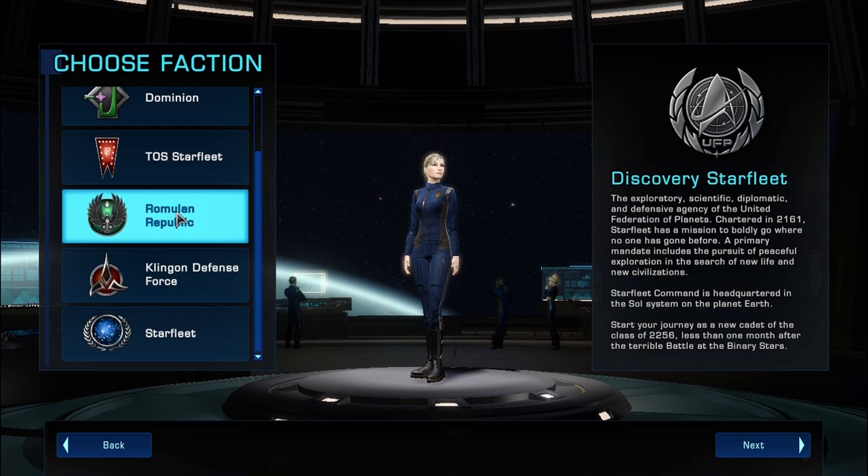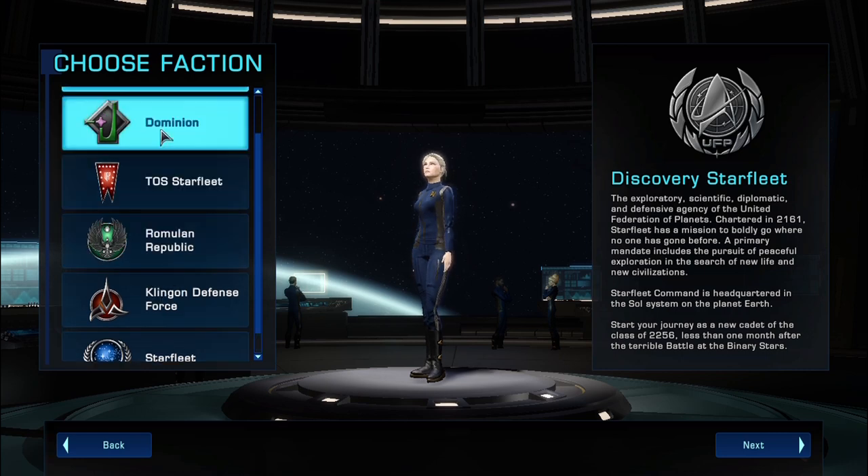Romulan does the same thing — what you do is you level up to about level 10 and then you choose either to side with the Federation or the Klingons. Dominion, you start at around level 50 or 55, and then you automatically get your choice at some level after doing a few missions. I have a Dominion character, but to be honest with you I didn't play it much.